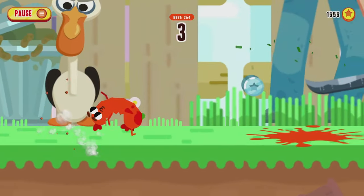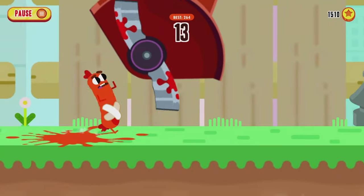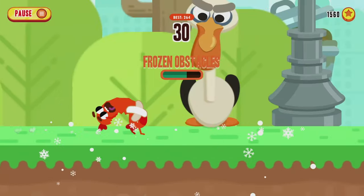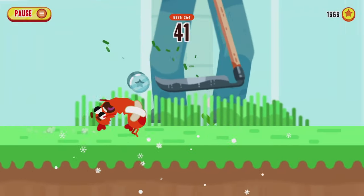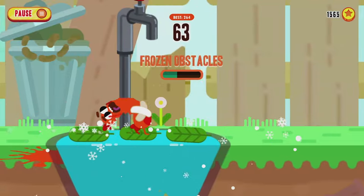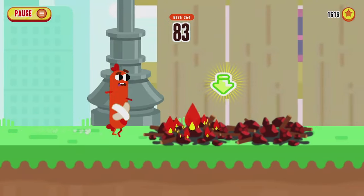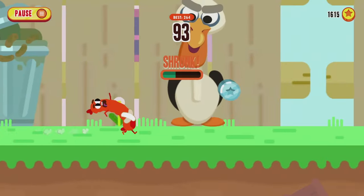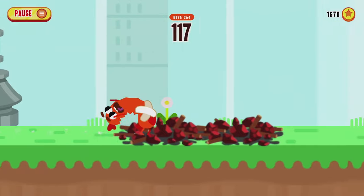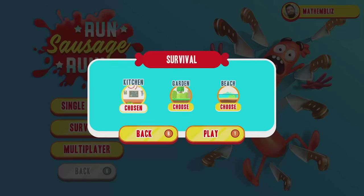Now we need to pass 100 yards in the other survival locations — the garden and the kitchen — which will net us the Tourist achievement. You can rinse and repeat the beach level for 1000 coins to purchase the Packed power-up, as it does help in the garden and kitchen levels, but it's up to you. I'm just using the normal Smoked power-up here and using the revive if I get close to the 100 yard mark. Once you've reached over 100 yards in the garden, just let yourself die and move on to the kitchen level.